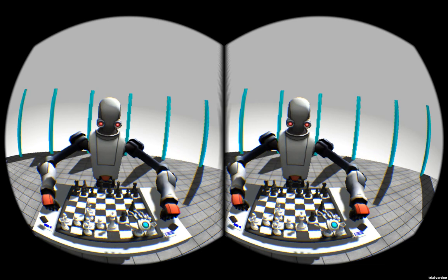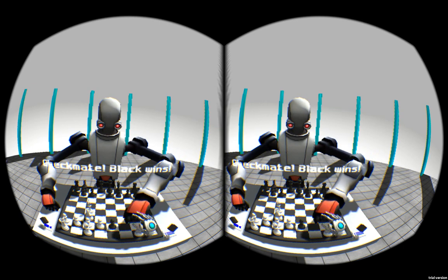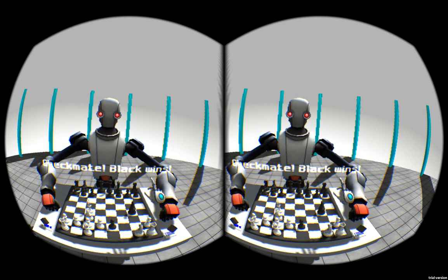I'll just move this king forward and lose. I need to change this text here, because the font's good but the colour with the new room is clearly wrong — and that's the first time I've actually played it through to a checkmate before, so I hadn't noticed it. I might make it maybe a cyan-y thing, or maybe a dark blue.